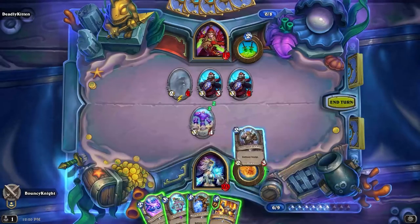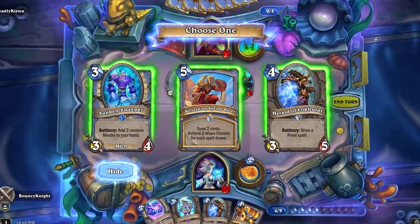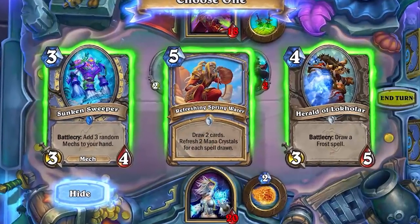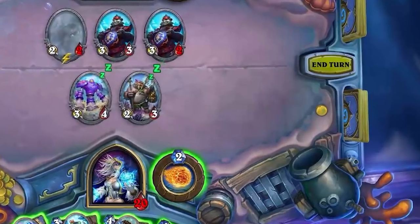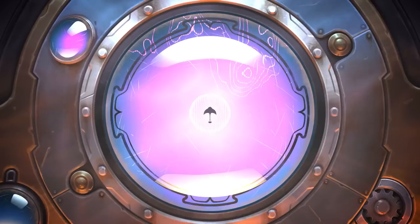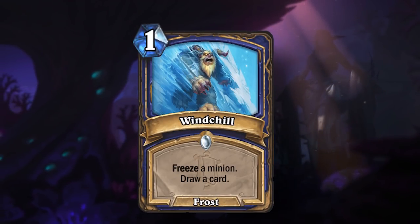Dredge is a very good keyword in my opinion. You could look at this as discovering a card in your deck, and if you're discovering a card in your deck, that's often going to be a very great thing because you put good cards in your deck most of the time. It is important to note that Dredge only puts the card on top of your deck, whereas Discover puts it in your hand, which means you need one extra card draw to get that Dredged card.